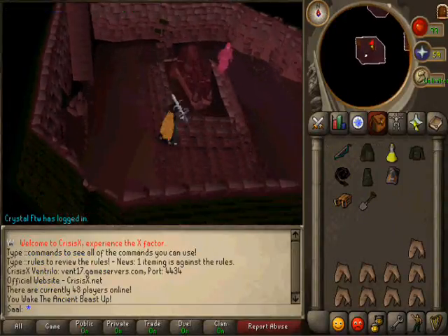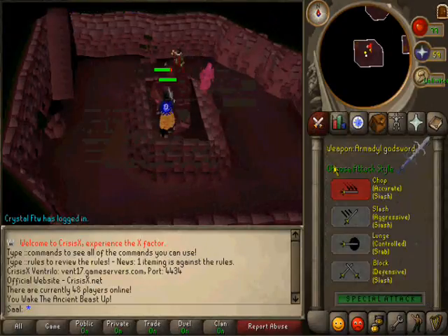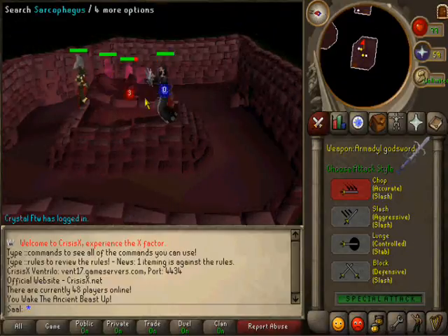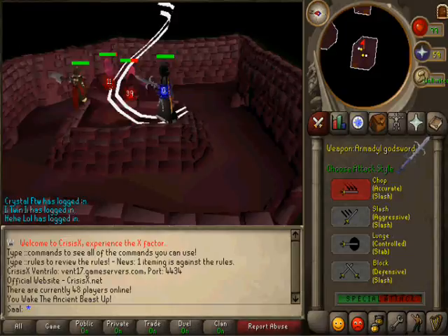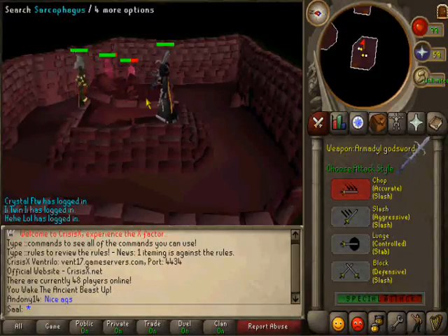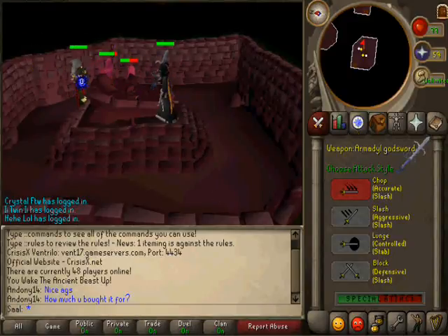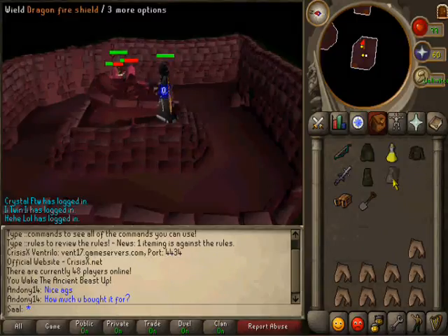Alright guys, for this next part you're gonna fight Karil. Karil is also easy — they can't hit you, so it's pretty much just attacking Karil until he dies. I'm gonna speed up this part too. This is basically Karil — he's easy, he uses range. That's basically it for this next part.